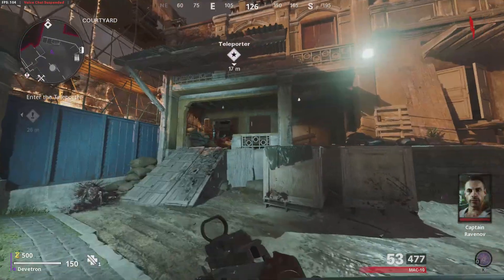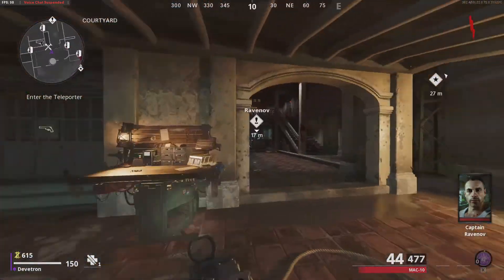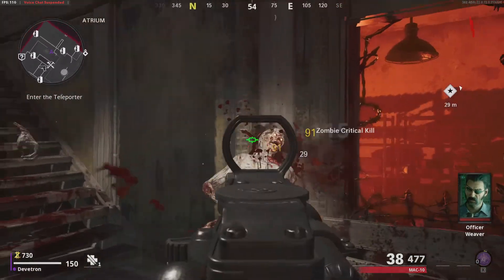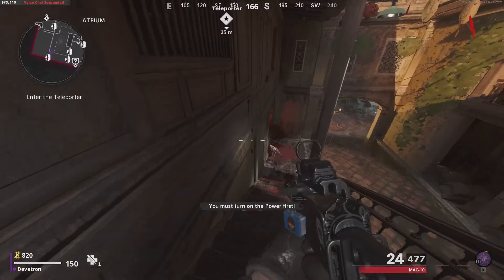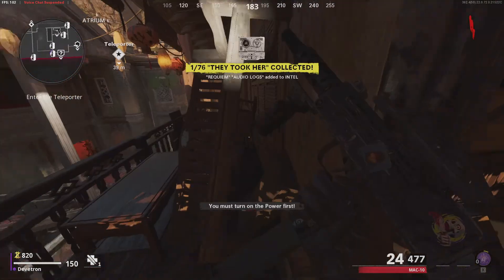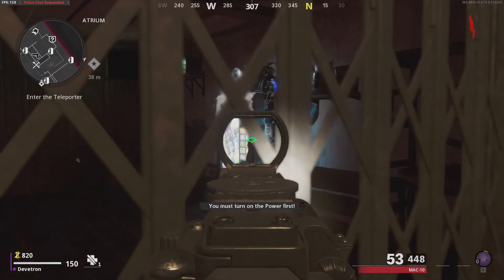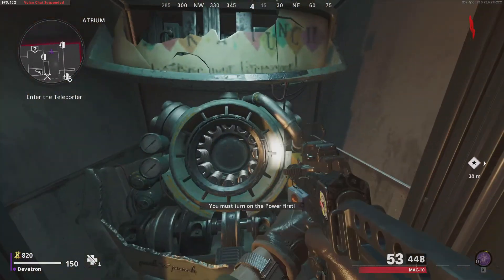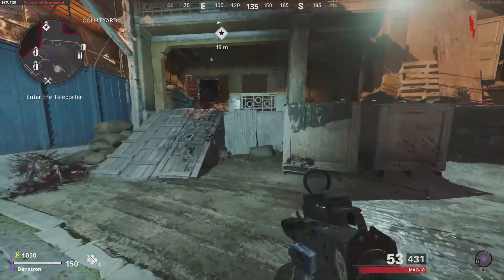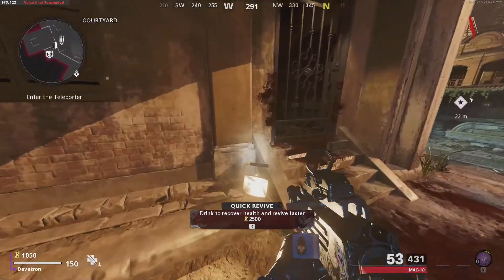Here we are at Firebase Z. There's a teleporter up there and some zombies. We can already talk to this guy here. There's what looks like intel to collect - similar style to the Machiner. Oh, and the perk machines and Pack-a-Punch are already here! We also get scrap - I keep forgetting there's an armor system in this game.